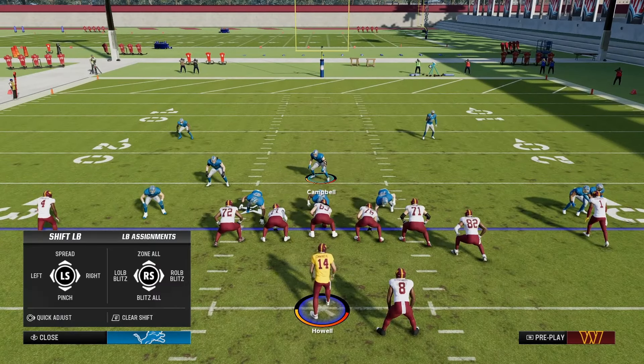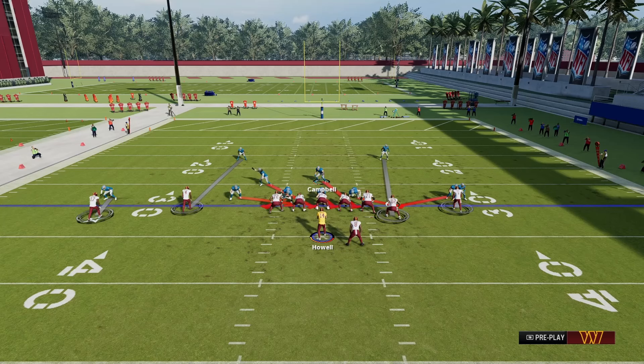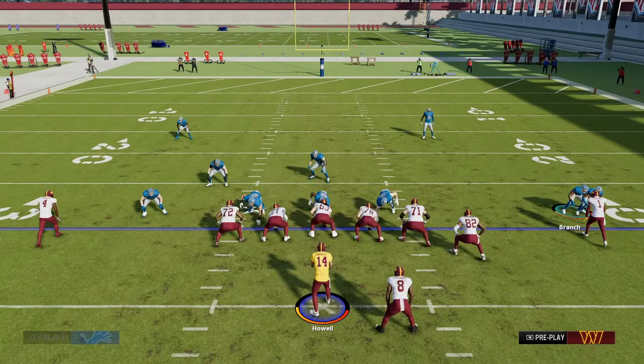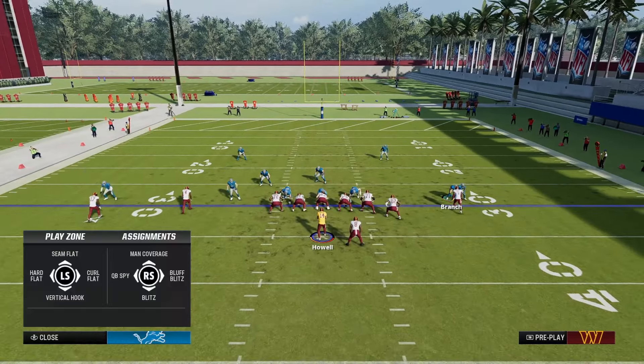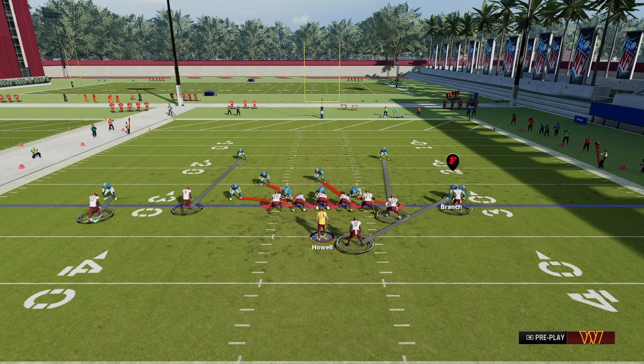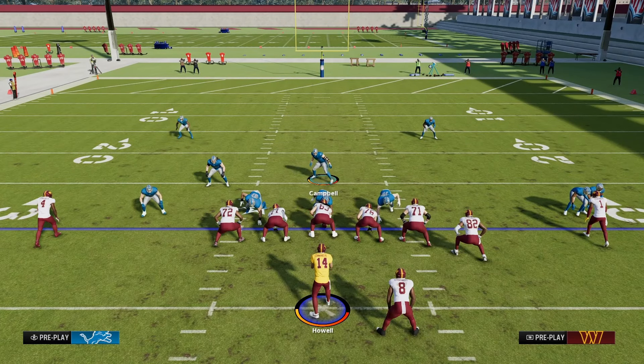Shift your linebackers to the left. Make sure that they're all blitzed — they're not all going to be blitzing, you'll see what I mean in a second, but make sure they're all blitzing. This corner that is blitzing, I usually go ahead and cover the running back since one of the linebackers is always manned up with him. Now everyone is manned up.